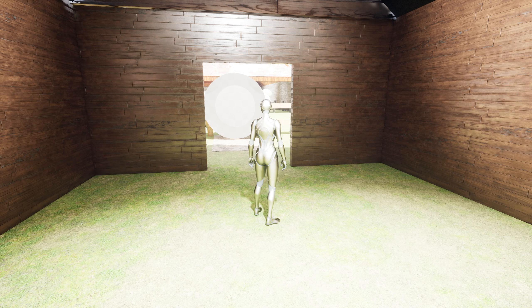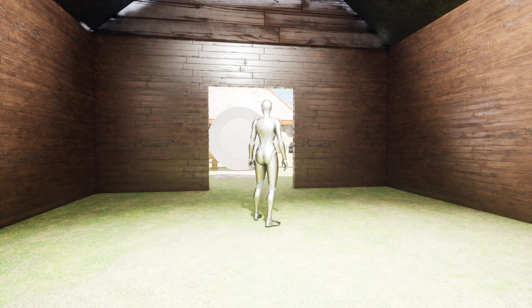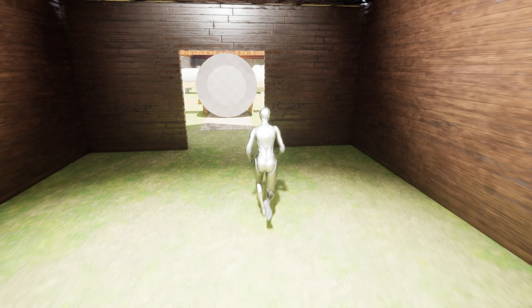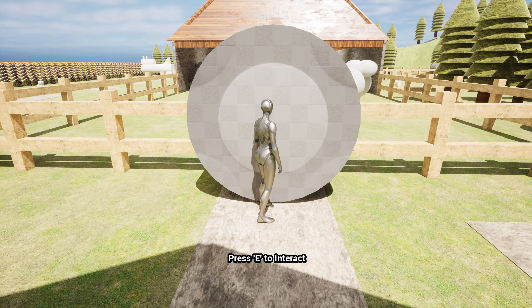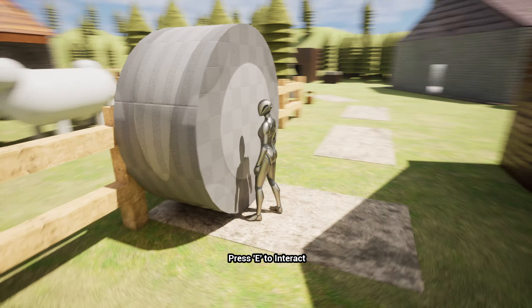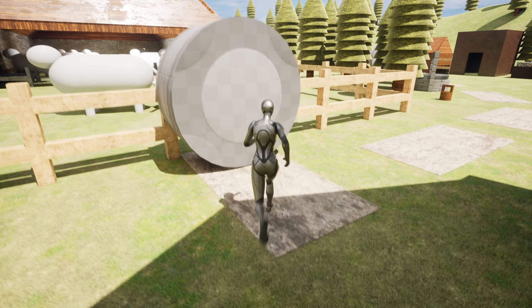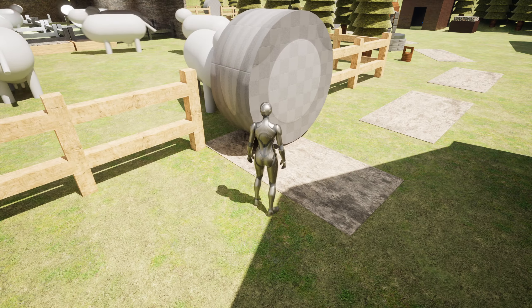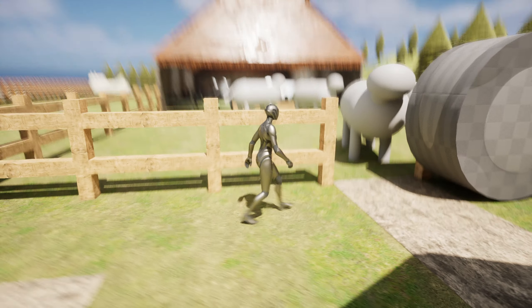Moving on to the Unreal level. This will be my level here, starting in the empty barn. Going up to a hay bale — press E to interact as the HUD shows up. I press E and the hay bale moves. As you can see, my cows are here in the cow pasture. To the left would be that route for the dog.